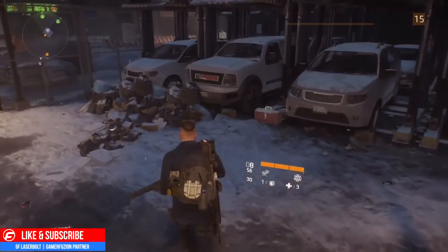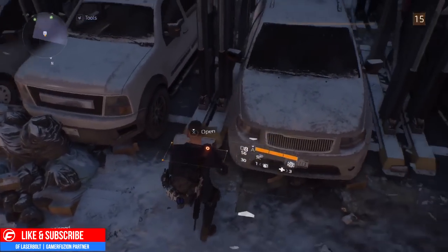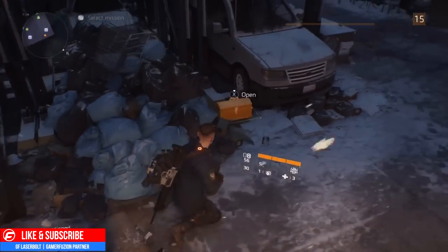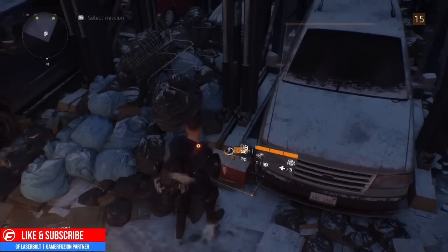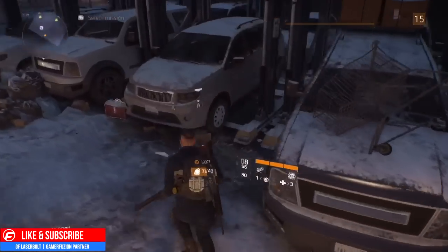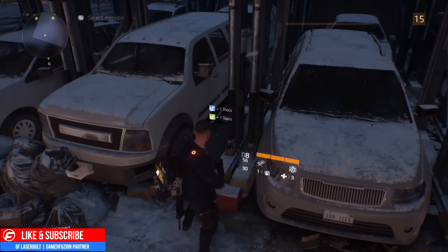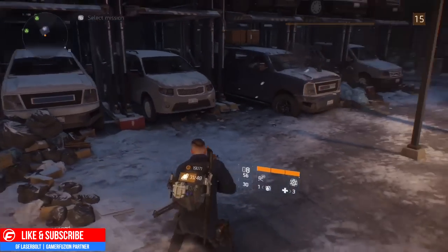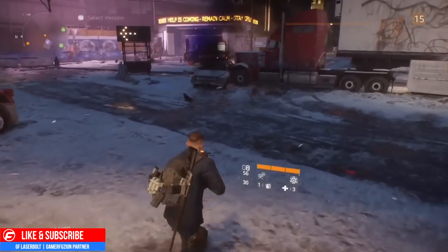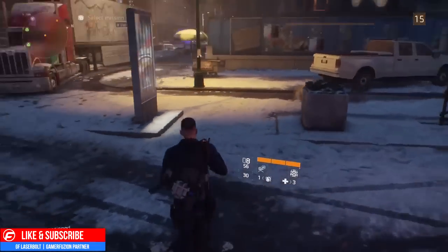You'll notice these boxes right here — they are highlighted, they're glowing. All you have to do to open them is hold down X and the boxes will open. The only problem is that these boxes spawn every two hours. So if you play the game for two hours and come back, they will spawn back. But the question is: how do I do this repeatedly so I don't have to wait two hours? I got one blue tool and one green tool.